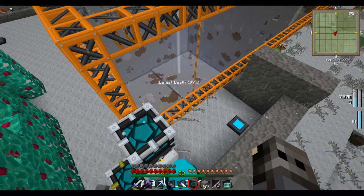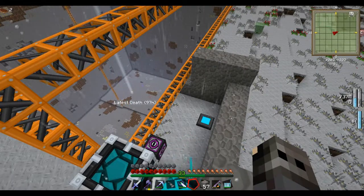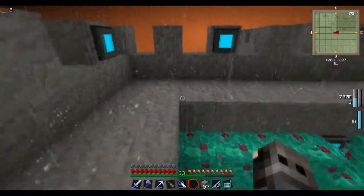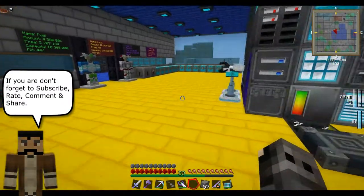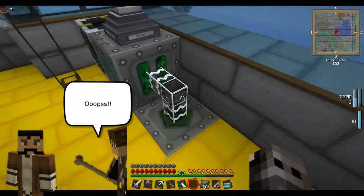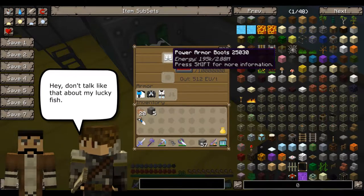All right, 'send only'. Now we set up this thing in there. So the yellow filter — cobble, cobble, dirt and gravel — so all the cobblestone, dirt and gravel is now going to the void. That will just make all that dirt, cobblestone and gravel disappear so it doesn't go through our system anymore. That's good.